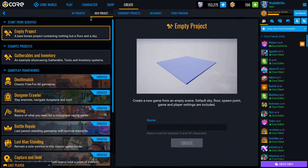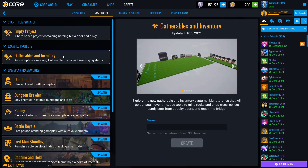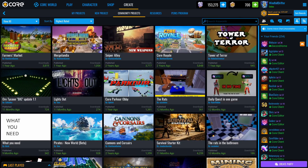Head over to the Create tab. You can glance at the New Project tab to see the new example project that just came out about gatherables and inventory. It's a really robust system, really user-friendly, very artist-friendly — I can't wait to look into it.